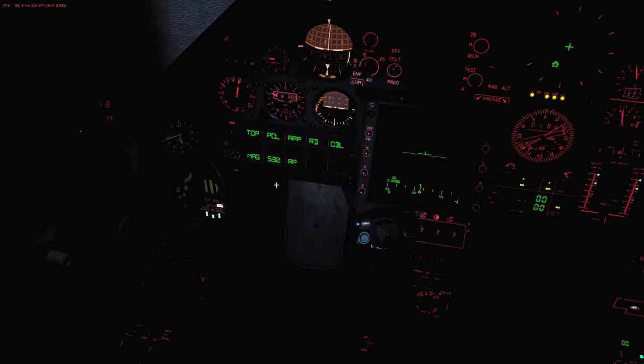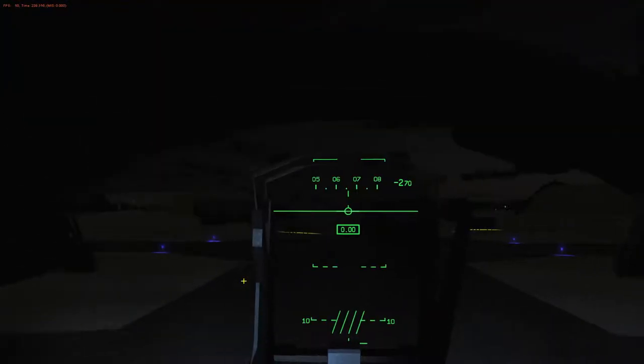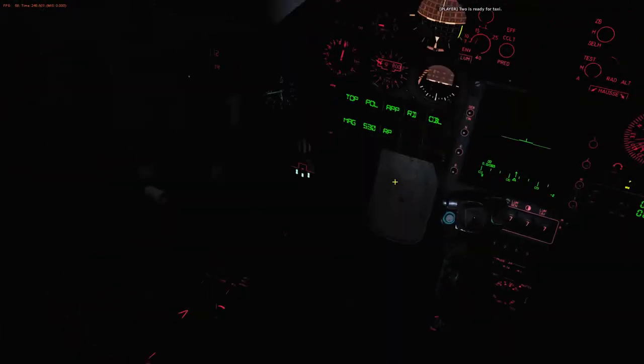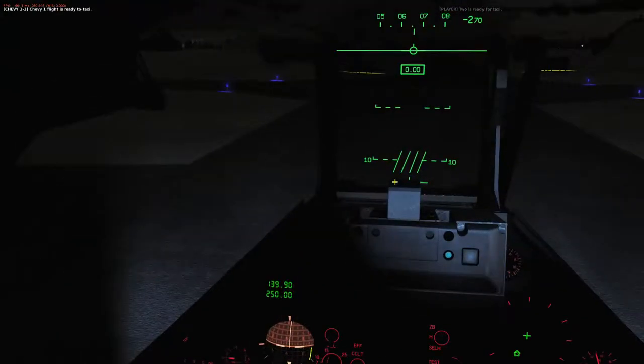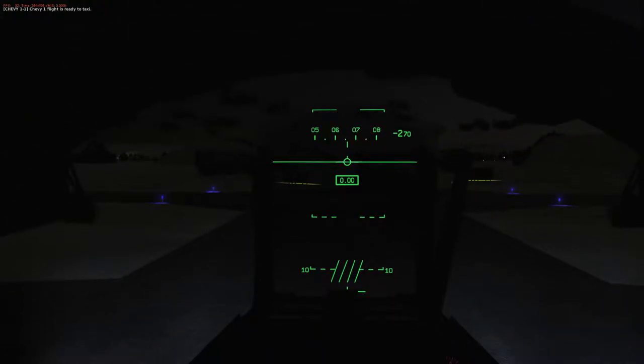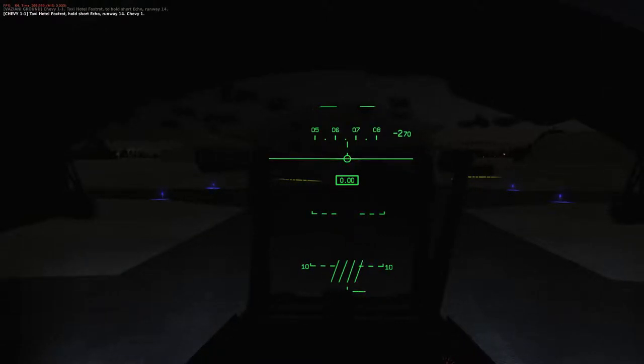Radar is warming up, everything is basically pretty good and ready to go. Let's call flight lead and confirm we are ready to taxi. Let's pop our handbrake off, turn our nozzle steering on, and turn our little hand torch off. Okay, that is our taxi clearance, so we are going to get rolling.